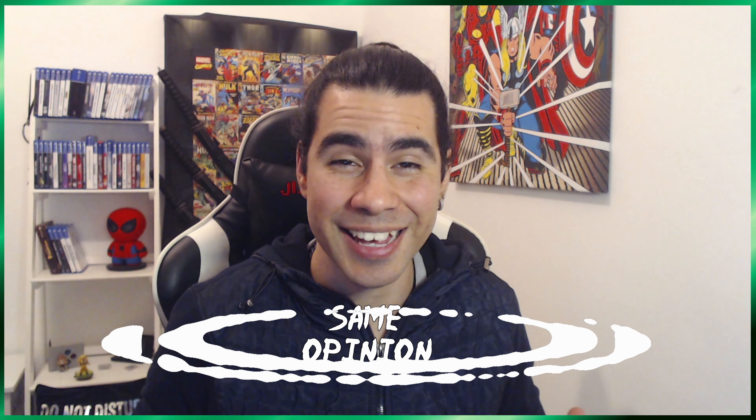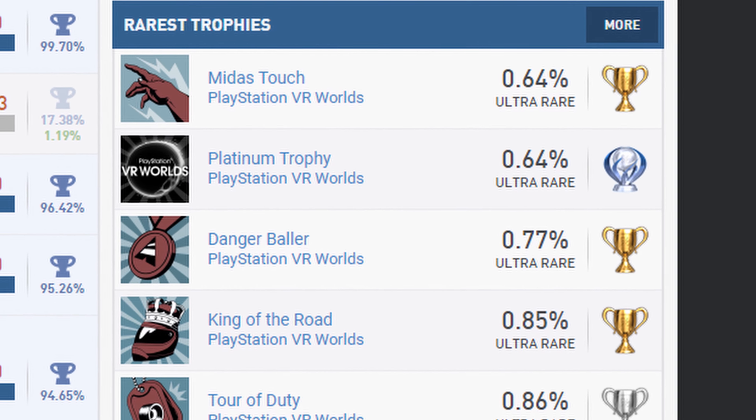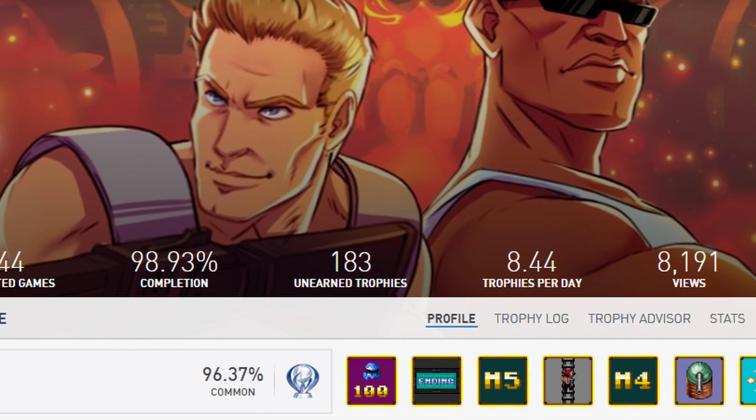For example, me and Platinum Bro are both trophy hunters and we both review people's trophy lists. So essentially we should both look at trophy lists and think of them exactly the same, right? Wrong. We're completely different. Platinum Bro loves looking at ultra rares and he's really obsessed with 100%. Me, on the other hand, I'm not too bothered about ultra rares or 100% — I like to see hard platinum. I'll explain.